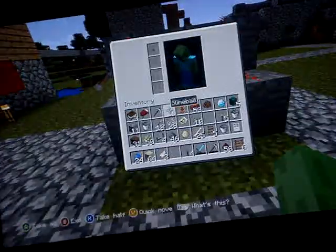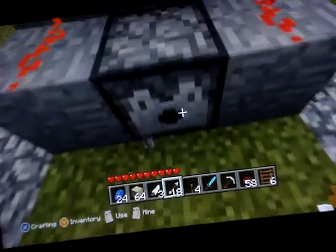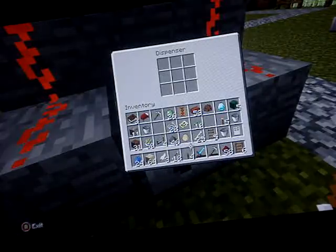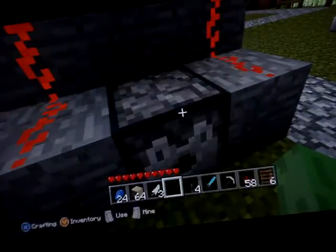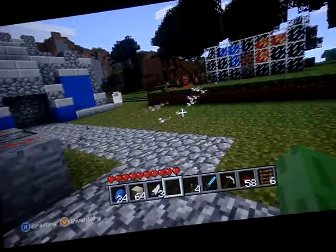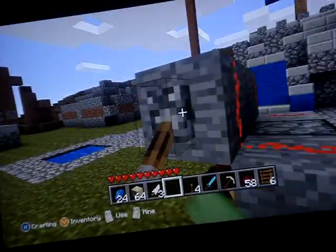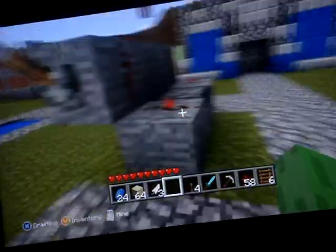It's pretty much done. Now here's what it's going to look like. Right here I have 18 arrows and I'm just going to put them in the dispenser like this. Now I'm just going to flip the switch. And there you go — that's pretty much it for that.